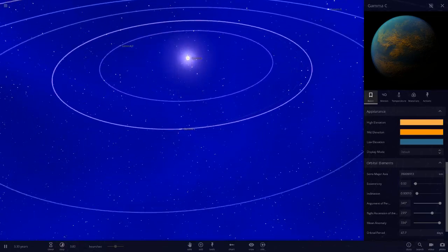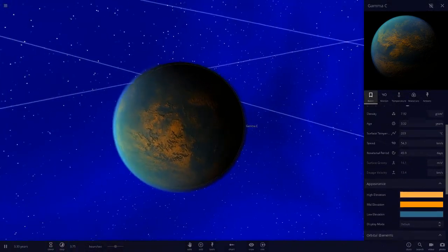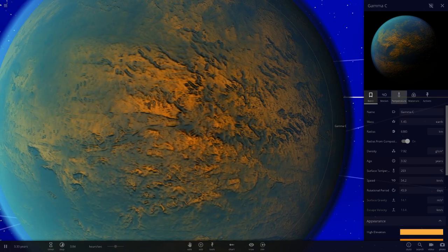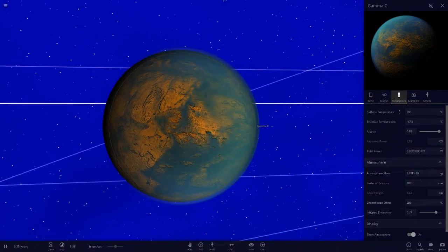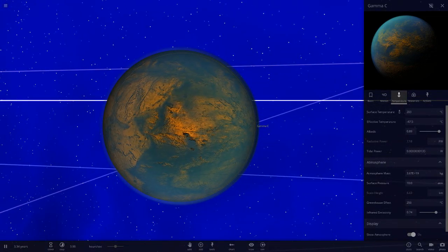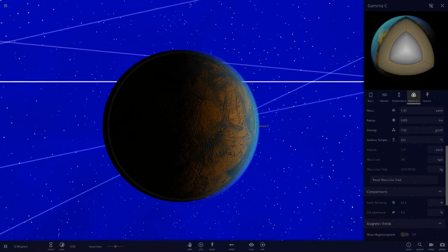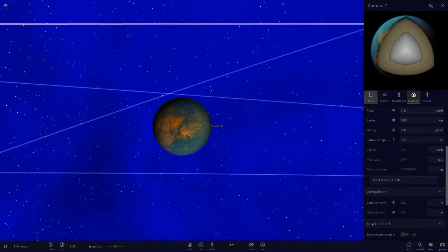Next up is Gamma C. It has a similar colour scheme to Gamma B but with a bit more blue. This is the hottest planet we've seen so far - it has 10 ATM, which is why it's the hottest, and reflects a lot of light similar to Venus. It has 62% Earth similarity and no life likelihood.